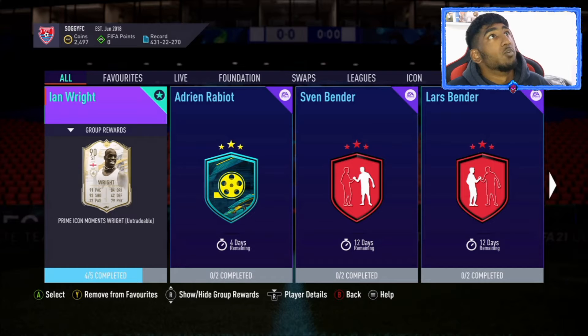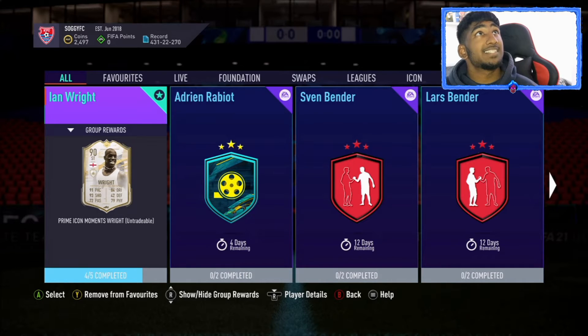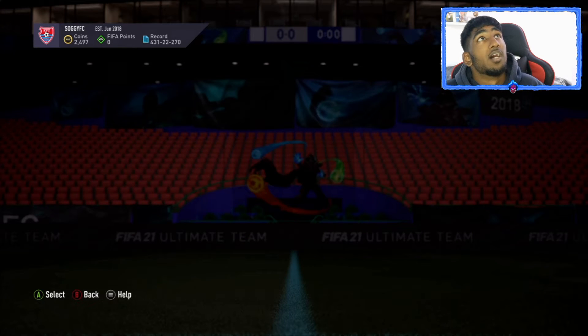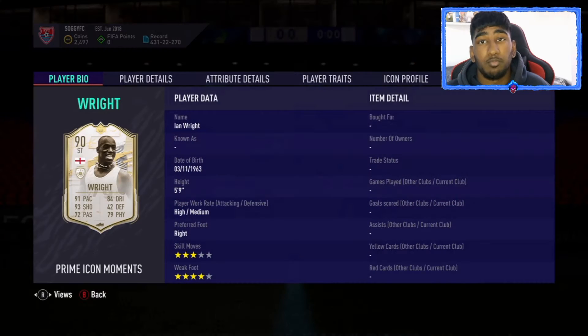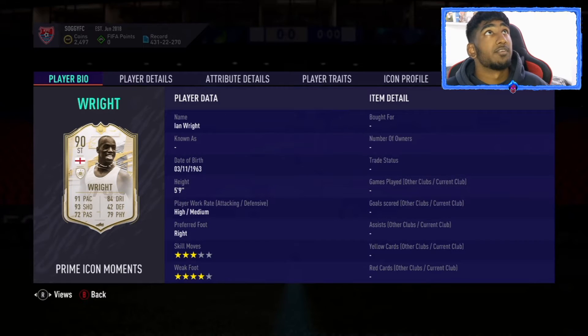I haven't fully completed him yet — I've got one squad left but I wanted to submit it in this video. His stats actually look pretty good. The reason I'm doing this is because I wanted an upgrade from Koche, and I want to try out Messi at CAM, so Ian Wright is pretty much the perfect fit.